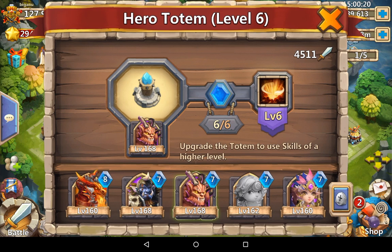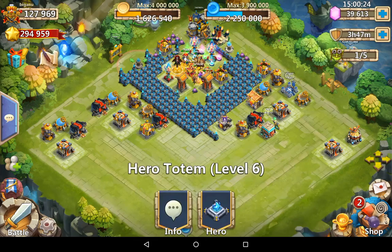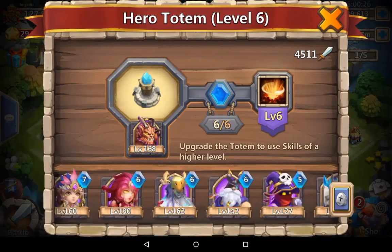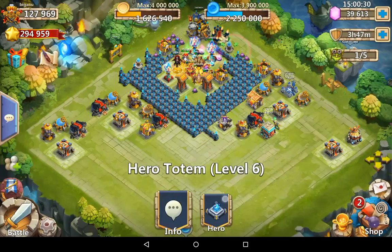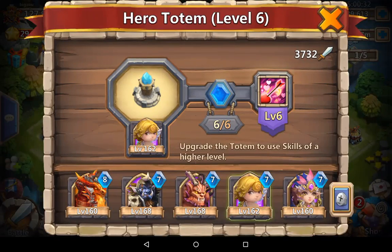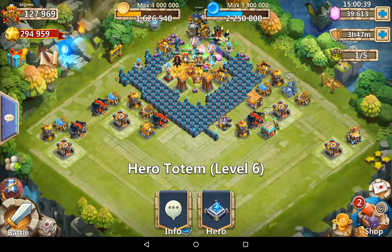Hopefully you enjoyed that. According to me, the two good heroes for totems are gonna be Valentina and Cupid, because they just fill my heroes with a lot of energy and that's what I want - energy and hitting power. Hope you enjoyed that one, have a great day!